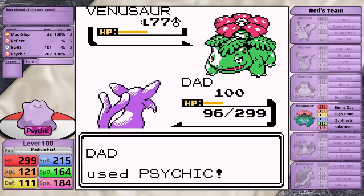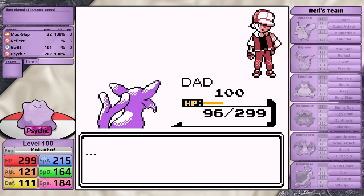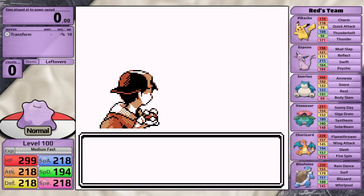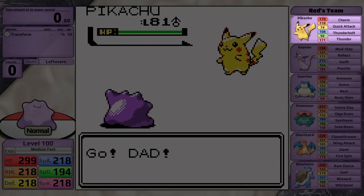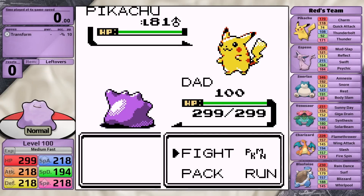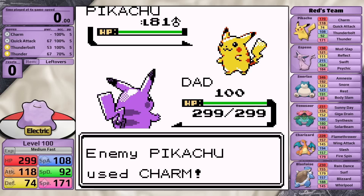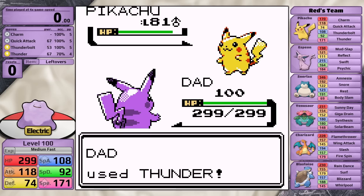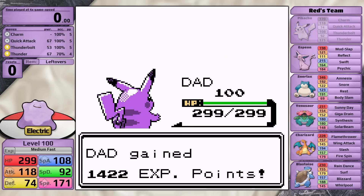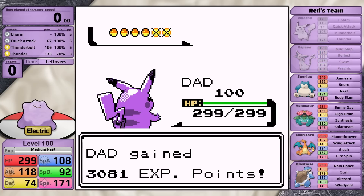Ditto can do it when it uses a Mystery Berry to transform into Espeon. However, I want to go one step further — what if we use Ditto to just transform right away into Pikachu? In my initial video I did not talk about this strategy at all, because I figured that knocking out the Snorlax using only Quick Attack was going to be impossible. After all, the Snorlax likes to set up Amnesia on the first turn, and once it does this, both Thunderbolt and Thunder will deal so little damage. What I wasn't thinking about is the case where you get the perfect turns. Against the Pikachu, I'm going to transform and I need it to miss Charm so it doesn't lower my attack stat. After that, if I critical hit with Thunder I will knock Red's lead out in one turn. Next is Red's Espeon — it is much easier to defeat with Pikachu, because after Espeon uses Reflect, if I get a critical hit with Thunder I knock it out in one turn, so that bypasses all of the luck I needed with Mud Slap previously.